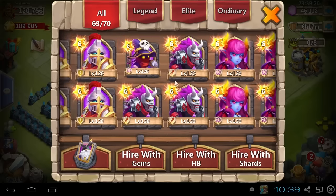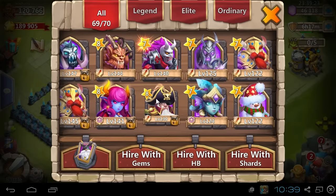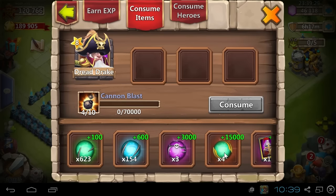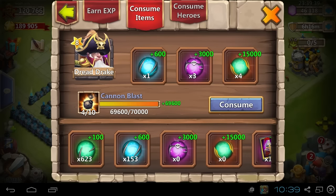I think I got it up there. Let's come back in. Where is he now? My altar — he should be a little bit closer to me now. There he is. He's definitely a lot closer. Did I get all my essences? Consume items. My new greenies are here — 4 of those, 3 of these, and 1,000 more.